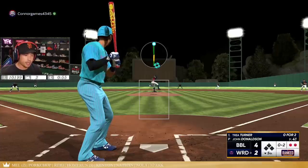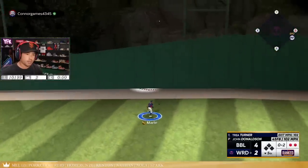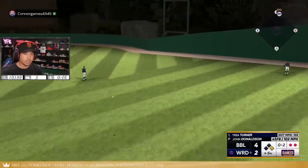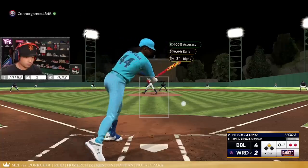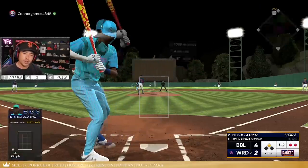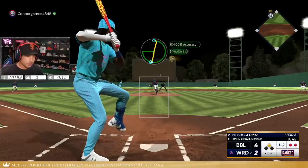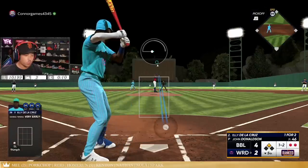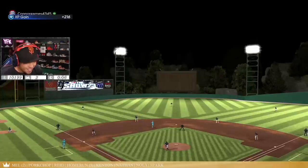All right, another strikeout — good John, good baby. That was as close to being a home run as you could possibly get. Good swing, do it again nine times. Be a good little bitch. You tried to be a good little bitch but you gotta try a little bit harder — just be one good little bitch right here.